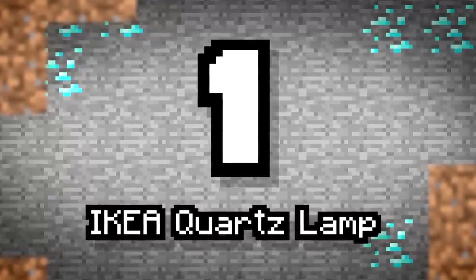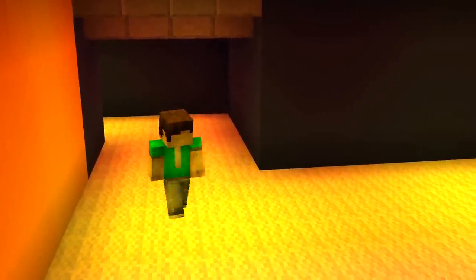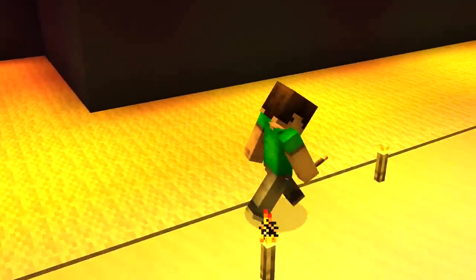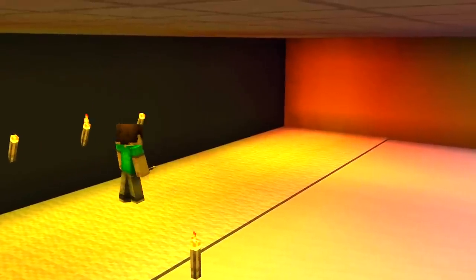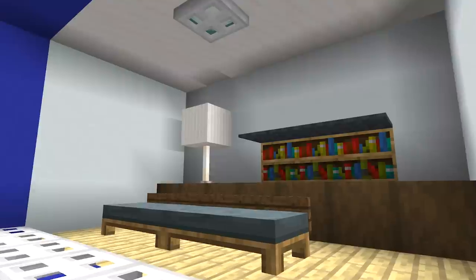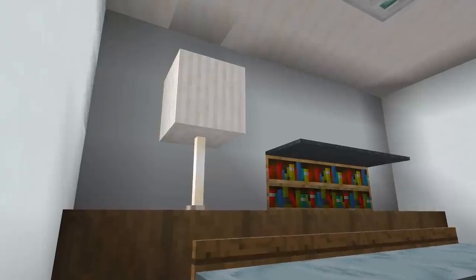Number 1: Ikea Quartz Lamp. Ikea is very well known for its various types of lamp designs, be it lighting up a dark corner of a shady room or bringing vibrant rays to a dampened chamber. There are many ways to warp and use light levels to make your house feel more atmospheric and moody.